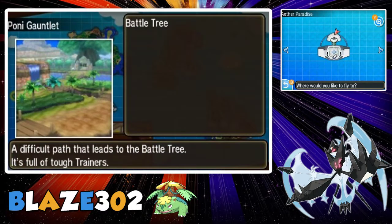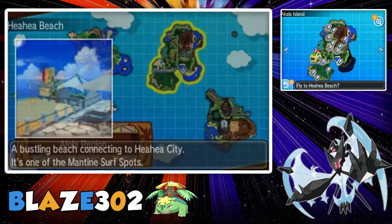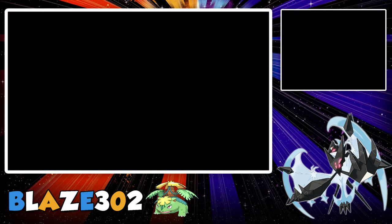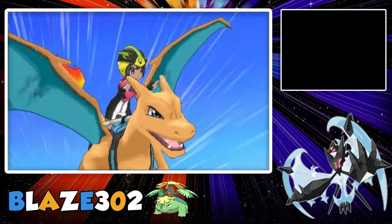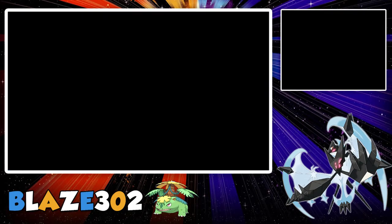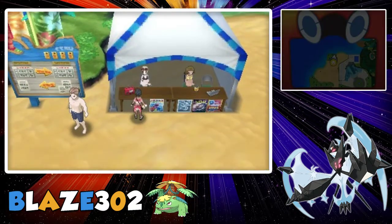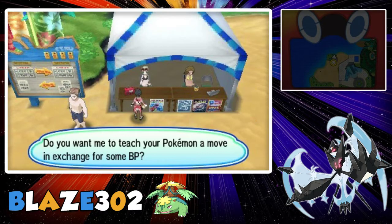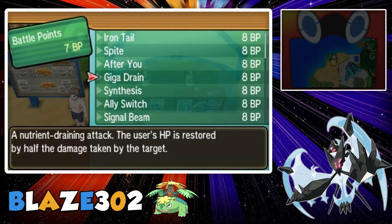The next place we're going to go to is the Hiyahiyah Beach. This is one of the beaches that has the move tutor moves. Here you just talk to these people — at this one you have Iron Tail, Spite, After You, Giga Drain.